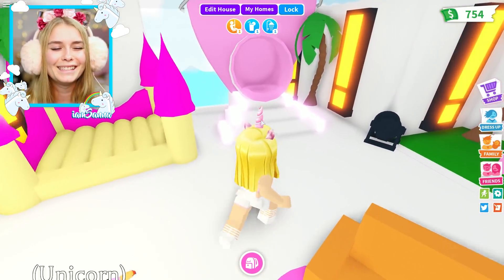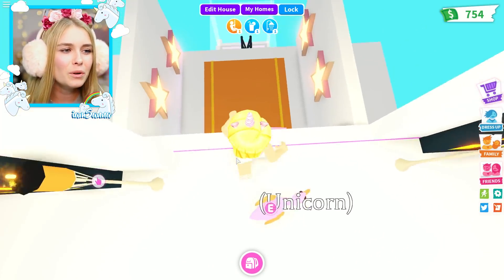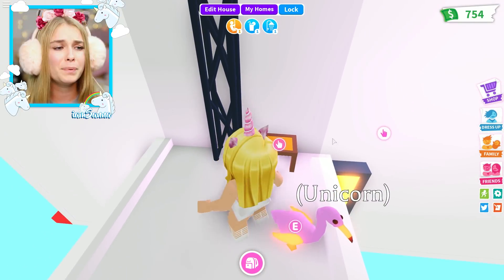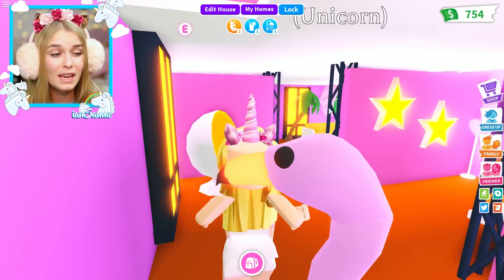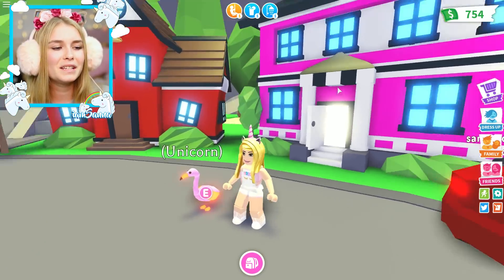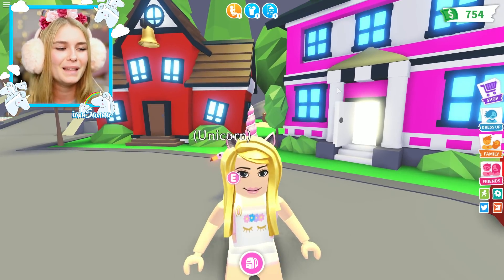I absolutely love this house so much, and I love the secret rooms — and you guys seem to really like them too, so I'm gonna keep doing them in every single mansion. So that was my flamingo mansion! I've now done one for a lot of different pets. What pet should I make one for next? Let me know in the comment section below what you thought about my flamingo mansion and what mansion I should build next. Thank you guys so much for watching — I love you guys so so much. See you soon, bye bye!